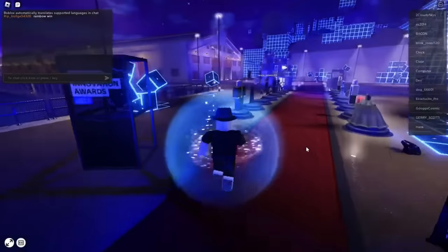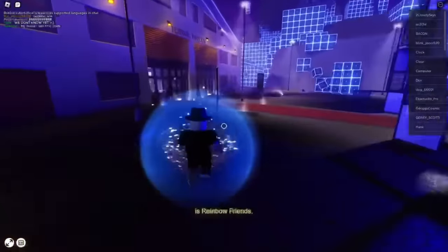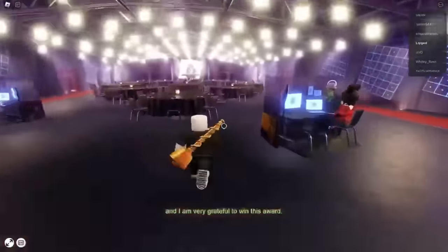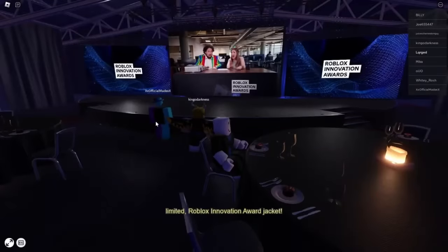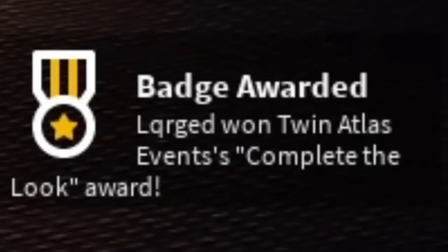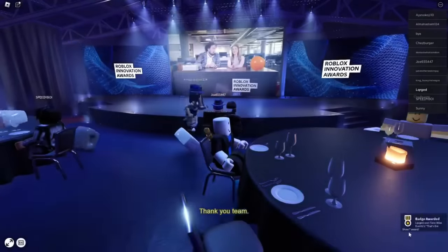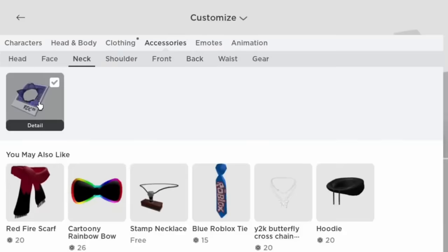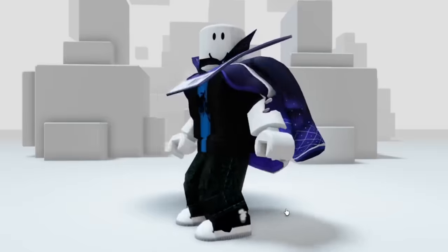Back in the game, go over to this building over here and go back into the house. You will have to watch the Roblox Innovation Awards on the screen. If you watch the full thing, sometime around the middle you will get the first item. And after watching the full thing, you also get the second and last item. One item will be in your neck accessories and the other will be a jacket located in your outerwear clothing. Pretty snazzy.